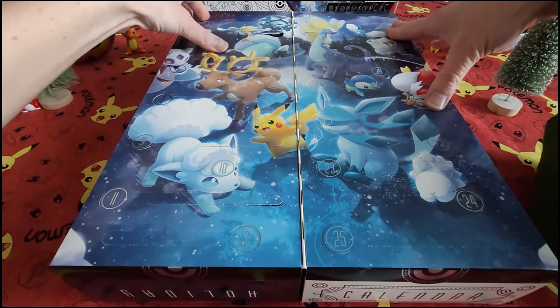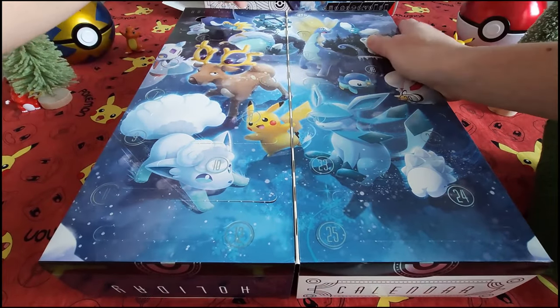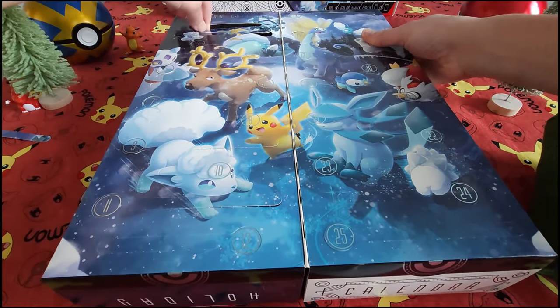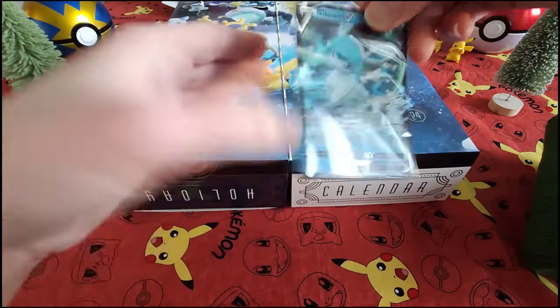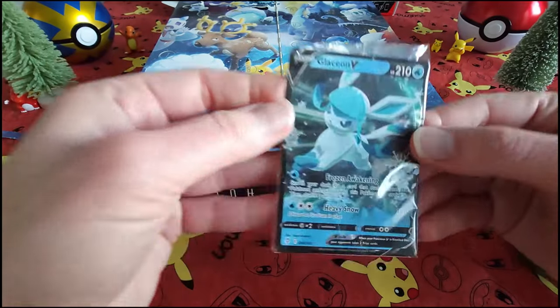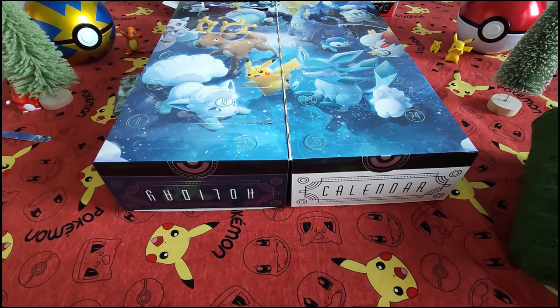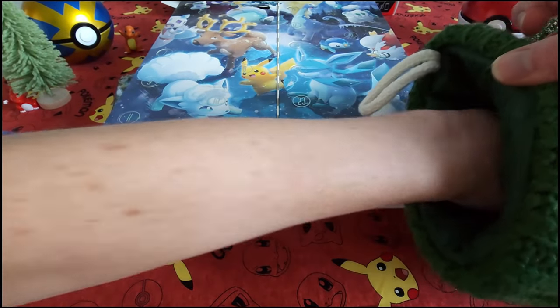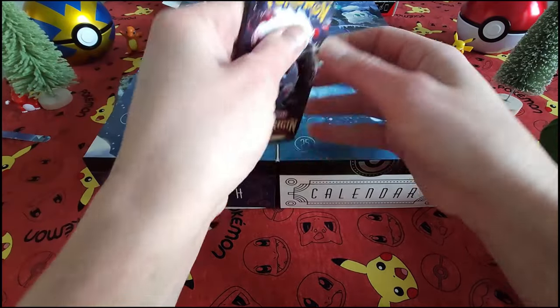Here we are — beautiful picturesque Pokemon holiday scene. Let's go ahead and start with Day Number One to see what we've got. We've got a little wonderful Day Number One item, and let's go ahead and open a Lost Origin pack.